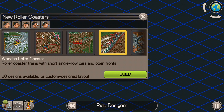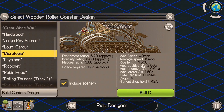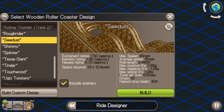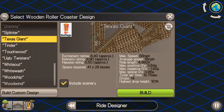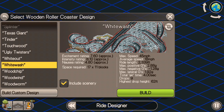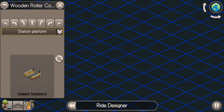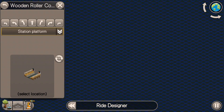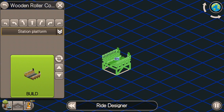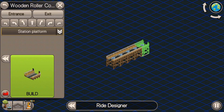We're going to go ahead and pick a wooden roller coaster. If you're a beginner, building roller coasters can be very intimidating, especially when you look at all these great custom design rides. There's nothing wrong with picking one of these and putting it into your park if you've got the money, but I find the most enjoyment in this game when I build my own roller coasters, they work, and my guests like them. Sometimes I can make even better roller coasters on my own than picking the pre-built ones.